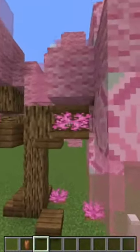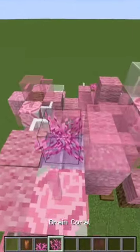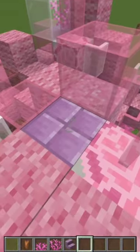Next up we have this neat way of spicing up your cherry blossom trees. By hiding water, you can actually make the leaves look more like leaves using the brain coral.